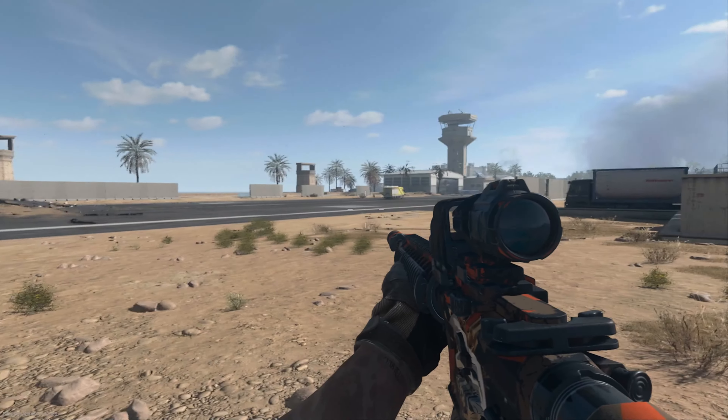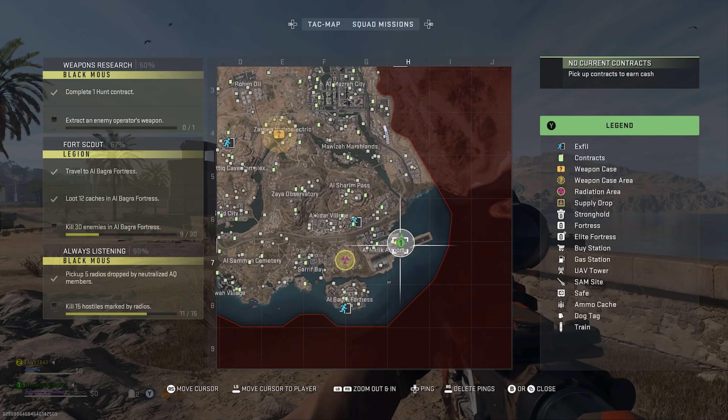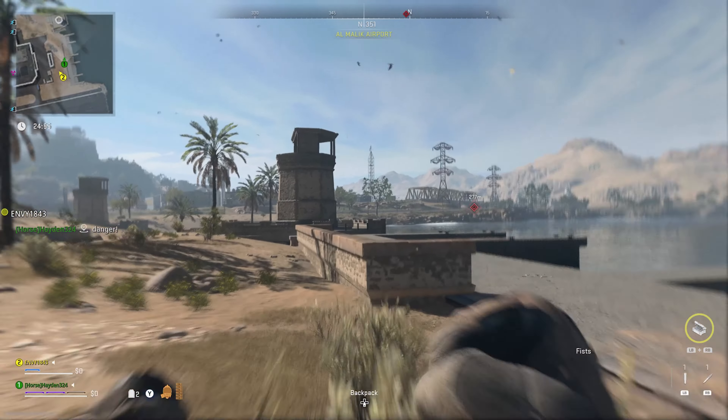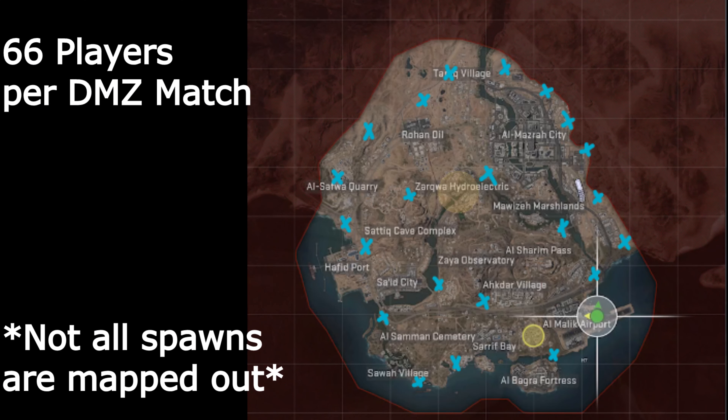Hello everyone, in this video I'm going to show you five tips and tricks to help your Warzone/DMZ experience. Tip number one: other players spawn 200 to 300 meters to your left and right based on where you spawned. I'm going to put up a custom-made map where I've mapped out all the other enemy spawns — enjoy, it's free for you to use.